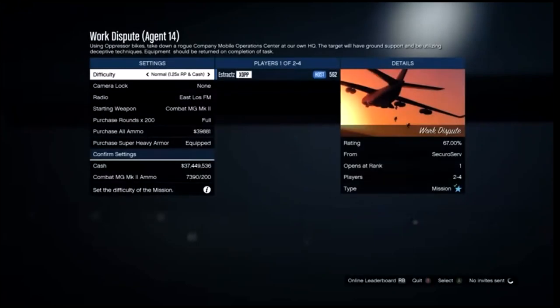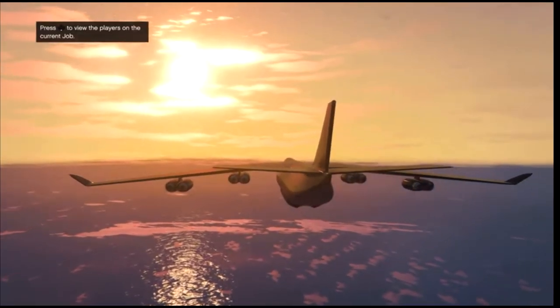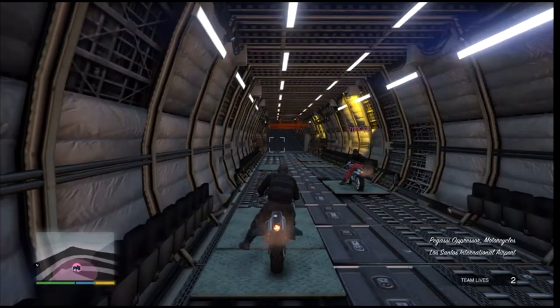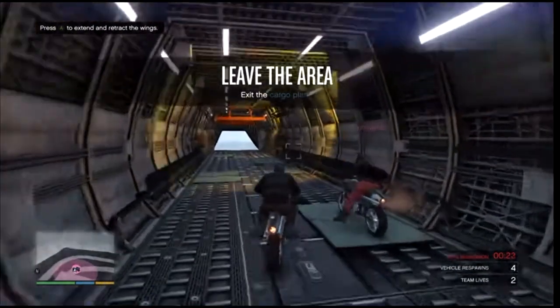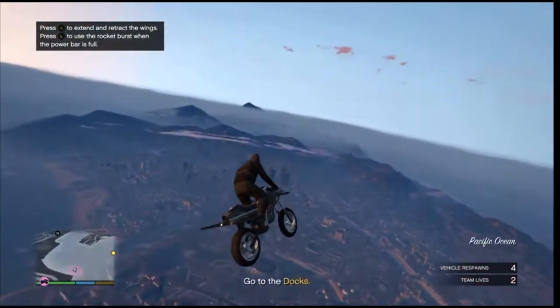You will need a friend to help you out. Once a friend is loaded in, start the job and for the difficulty make sure you set it to Easy so you have more lives. When you load into the job, if you are the first player (the host) you will get the black joggers, but if you're the second player you'll get the red joggers.